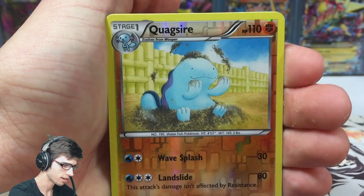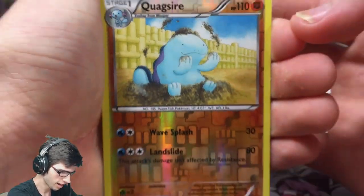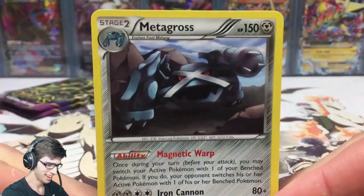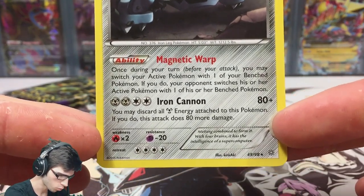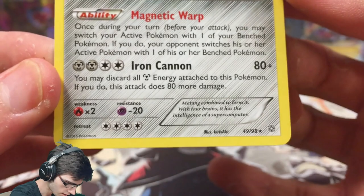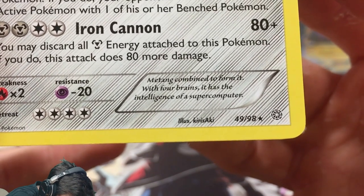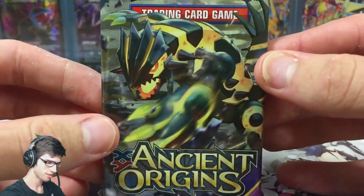This blister has something to offer us today. We got a Quagsire reverse — just a common, look how dopey he looks. The rare is a Metagross regular rare. It has 150 HP, the ability Magnetic Warp, and the attack Iron Cannon — number 48/49 out of 98. The Pokedex entry says it combines four brains and has the intelligence of a supercomputer — I didn't know that, that's crazy!